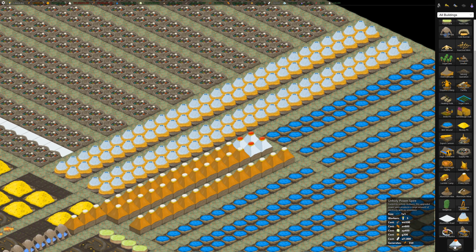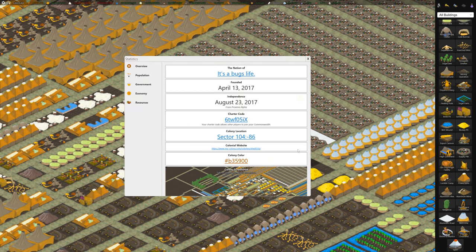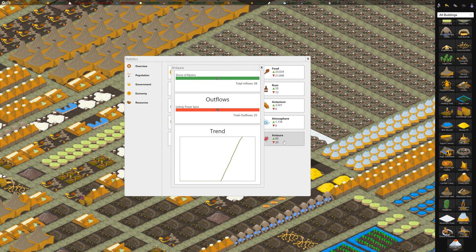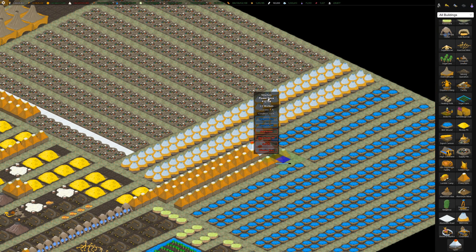I've got four unholy power spires. Looking at my resources, I'm generating 58 Antura and my four power spires are using 25 of it, so I'm building it up at the moment. The regular power spire generates 40 power, but these new unholy ones generate 350 — quite a big boost.